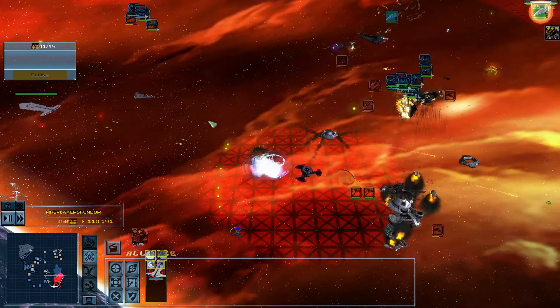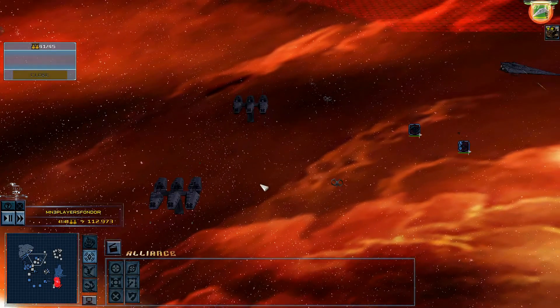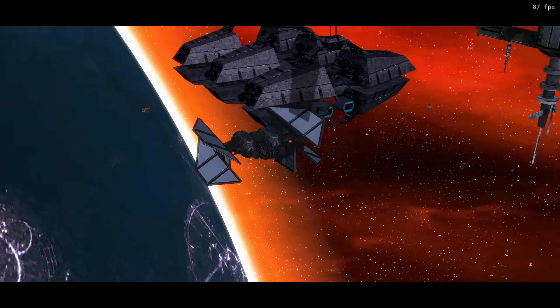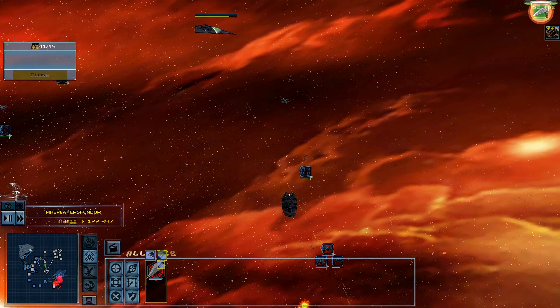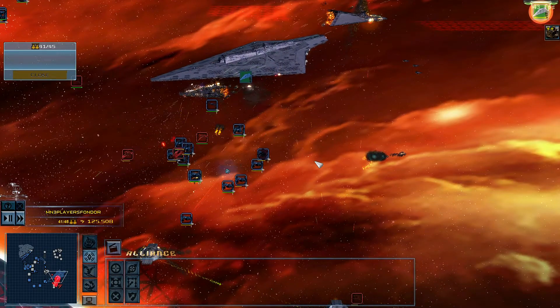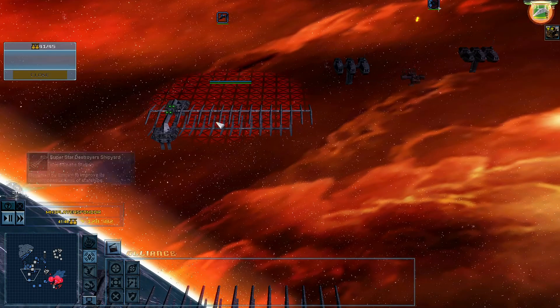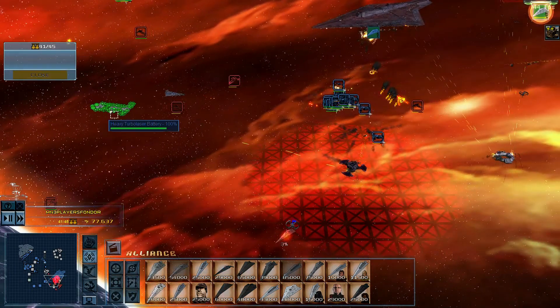Attack commenced. Getting a lock. Upgrade complete. Ready for orders. Ready for command, sir. Bombers at the ready. Awaiting orders. We're moving out. Full speed. Attack formation. Our shields are down. Nowhere to go. Watch for enemy ships. Go after the stragglers. Ready for action. Vehicle in production. Awaiting your orders.